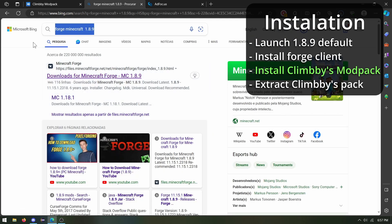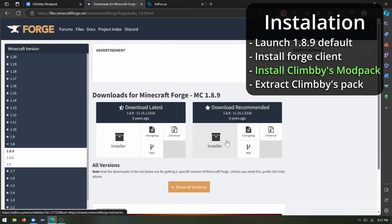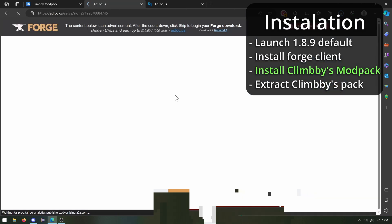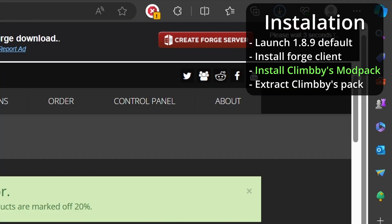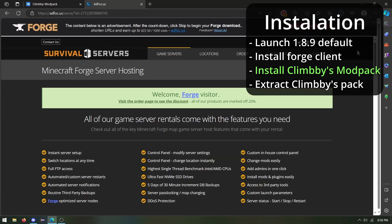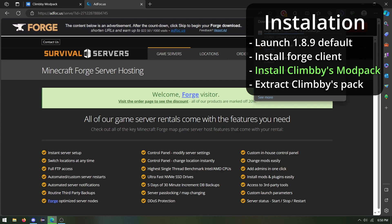We're gonna search Forge Minecraft 1.8.9, we're gonna go here — any of them, just click on installer in any of the versions, it's the same thing. It's gonna open this ad, a focus ad, and after 5 seconds you're gonna see on the top right there that there is gonna be a skip button. You're gonna press it to skip all the ads, and boom, the Forge thing is installing.